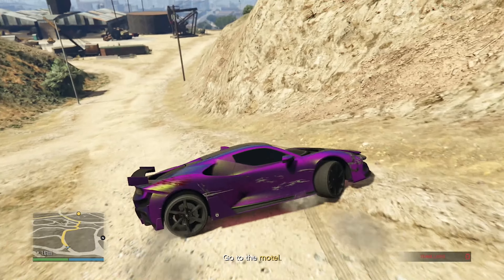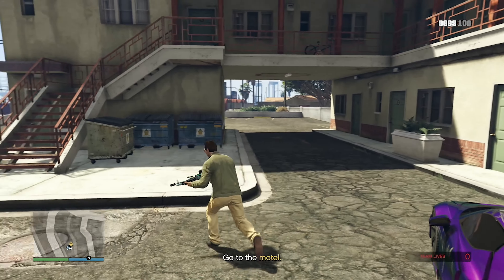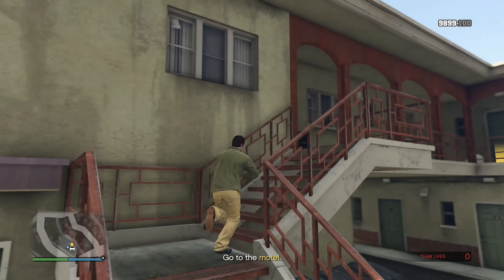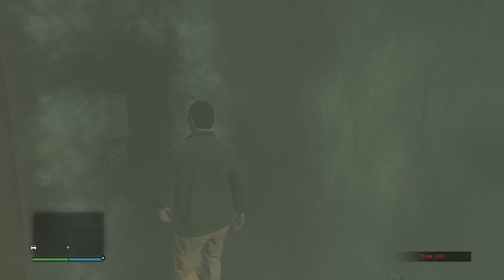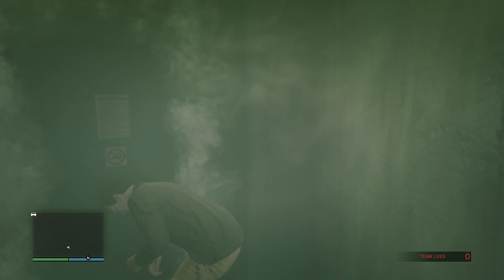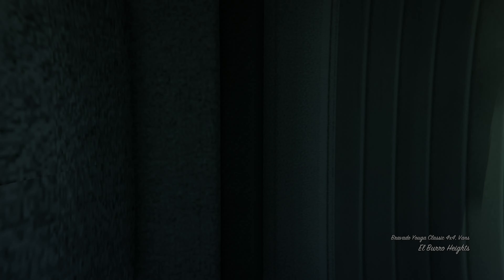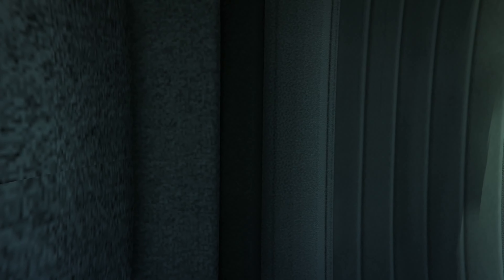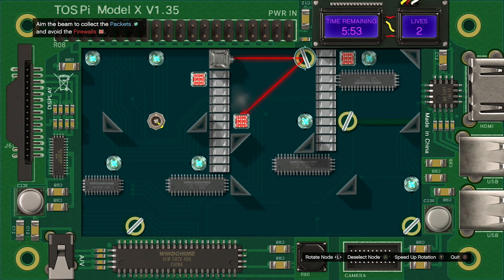We just got the other drone hacked. Now we need to go to some motel to crack down on whoever's flying these drones. I made it to the motel, going up to a room to see what's happening. Accessing the laptop — but the game glitches and I collapse in a very glitchy manner, spawning in the back of a van because why not.